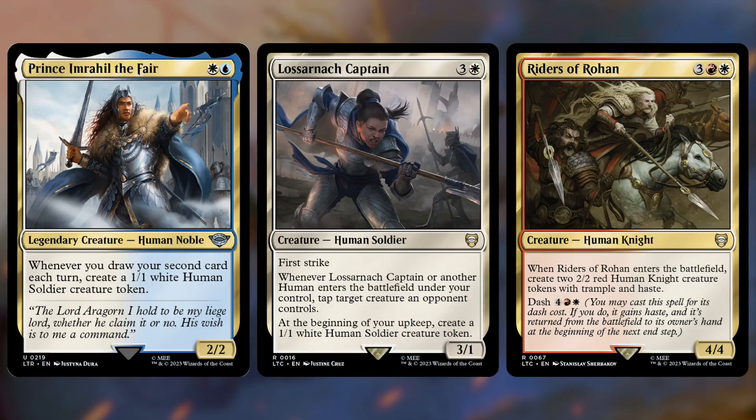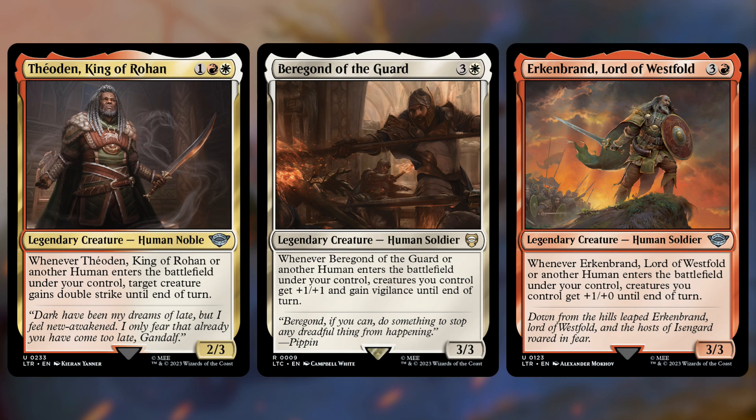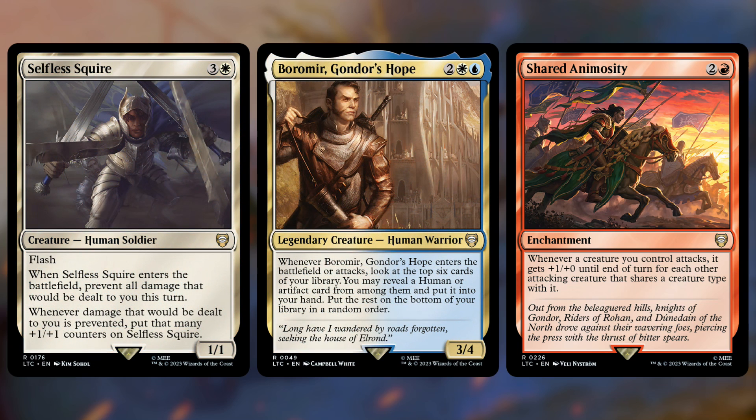There's also a ton of payoffs for humans entering the battlefield, like with Theoden, Boromir, and Erkenbrand. Theoden will give something double strike every time a human enters. Boromir gives all of your creatures plus one plus one and vigilance. And Erkenbrand will also give all your creatures plus one plus zero. All of these trigger whenever humans enter, so you make multiple tokens and get lots and lots of triggers — gets very powerful. Your commander makes multiple tokens every turn. We also care a lot about attacking, so we have Frontier Warmonger, Combat Celebrant, and Shared Animosity. The Warmonger gives all your stuff menace so it's harder for them to be blocked. Celebrant gives you extra combat steps, and the Enchantment gives each creature plus one plus zero for each other attacking creature that shares a creature type with it.